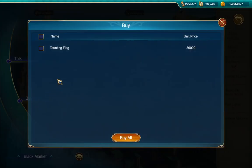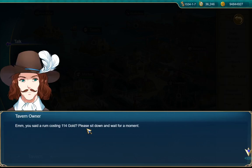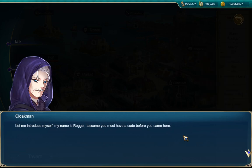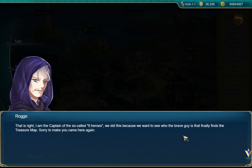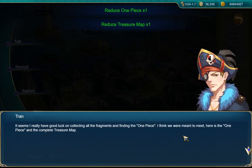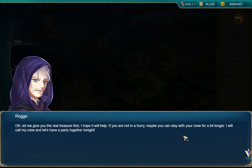There's a black market here. I looked at the same position based on what the map said and I got that paper with the code on it. 'That is right — I am the captain of the so-called Nine Heroes. We did this because we want to see who the brave guy is that finally finds the treasure map. Sorry to make you come here again.' 'It doesn't matter. My name is Tran — I feel so honored to meet the legendary heroes.' 'Actually we're not that amazing, we just have good luck.' 'It seems I really have good luck collecting all the fragments and finding the One Piece. I think we were meant to meet.' 'Here's the One Piece and the complete treasure map.'